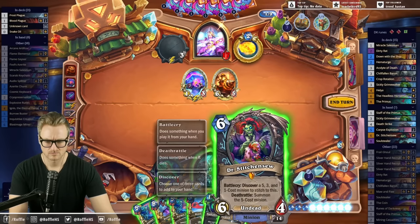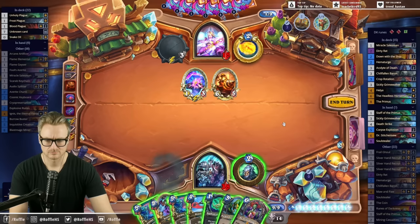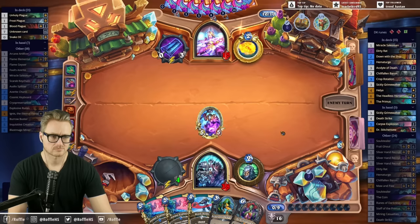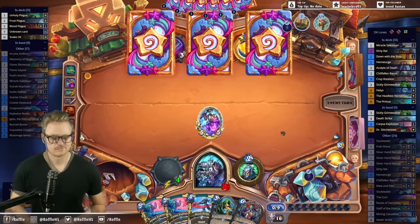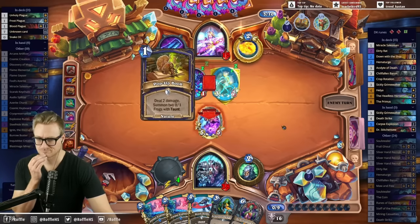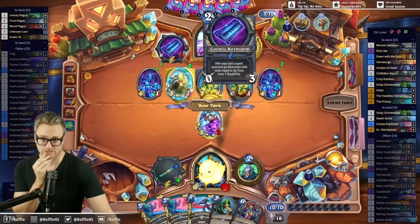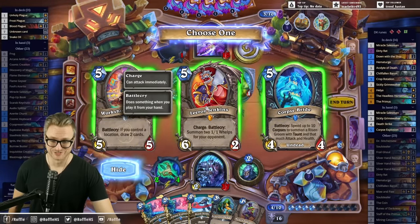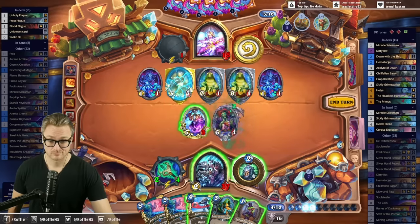Nom. Your souls belong to the Lich King. Hunter needs nerf — it can get in line behind Demon Hunter. It also just got a nerf, didn't it? I got some great value off of that Cosmic Keyboard. Wait — we hit the dream? That was kind of an omega high roll.